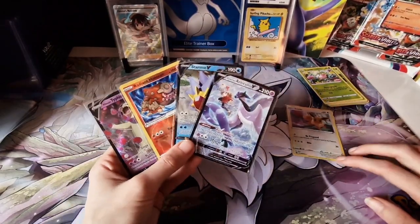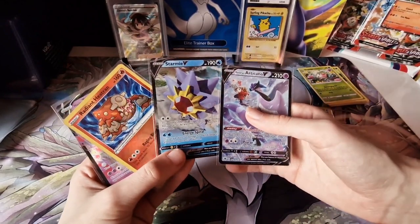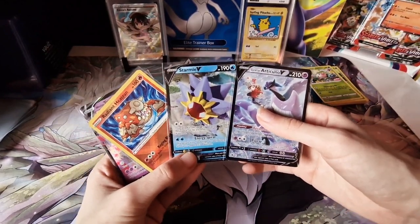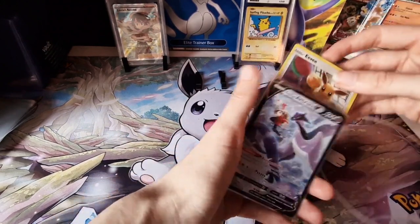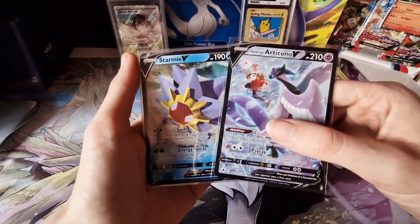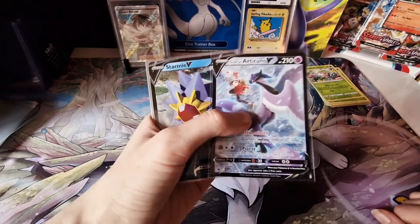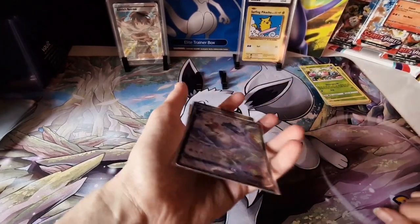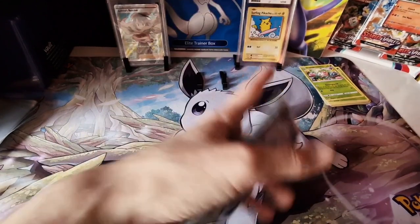I hope you all are big Eevee fans too. Look at these two — they're like my favorite, they're so pretty. These are so cute. I need to stop, I know — I need to stop. I've got a lot more packs to open. Look at these two. So glad I got these — I am so glad. I'm happy! Let's get into the next booster pack.